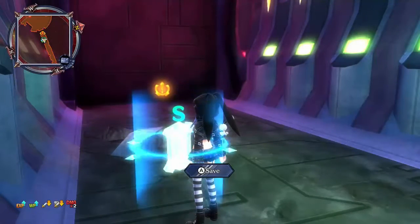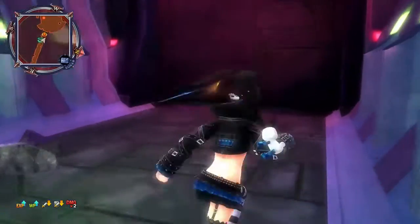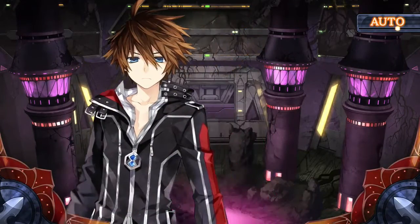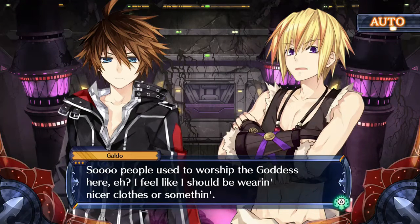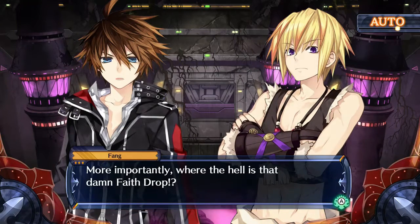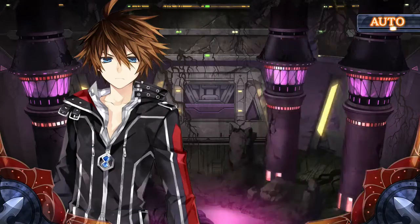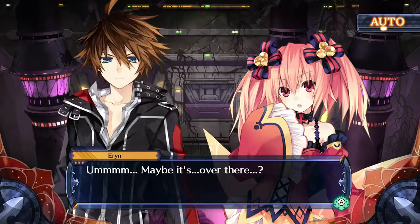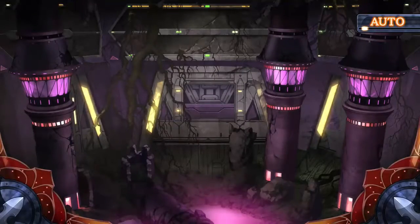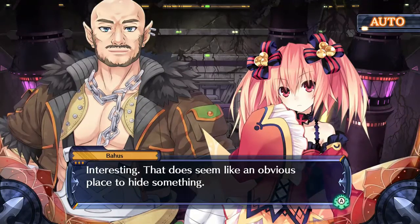I'm gonna go here while I'm at this side point and I will be right back. Okay, we're back — let's go see what's at this event marker. Where the hell is that damn faith drop? Mind your tongue, you ungrateful swine — this is a holy fight. Erin, where the heck is that damn faith drop? Maybe it's over there? Interesting, that does seem like an obvious place to hide something.